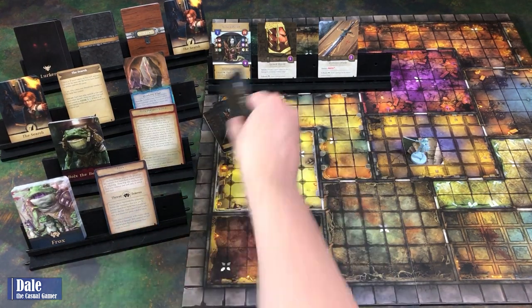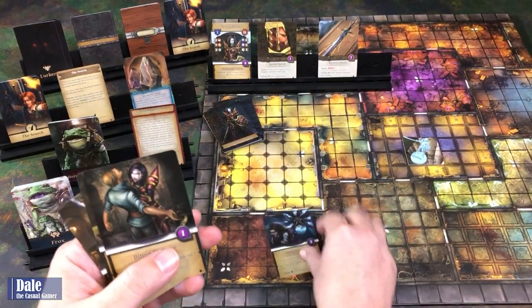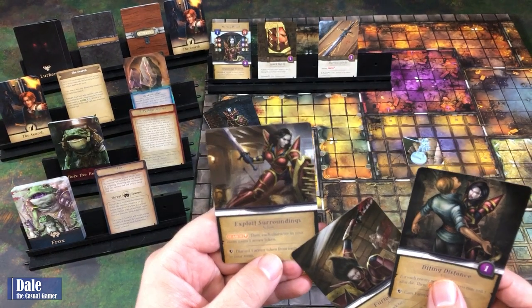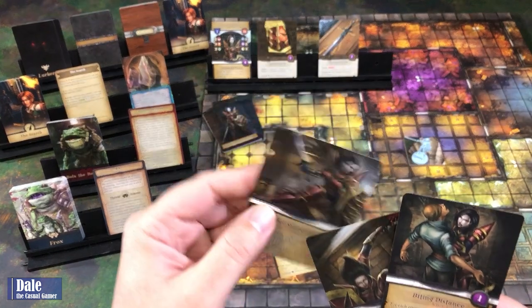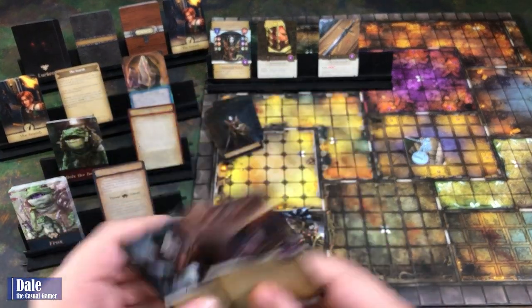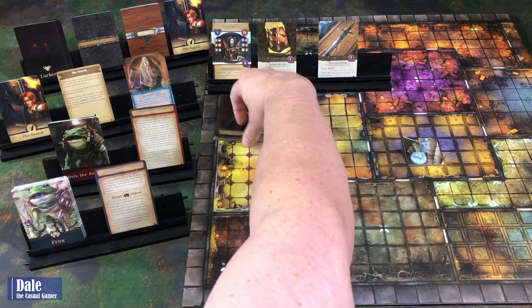We do have an option of Mulligan. We've got using shadows to gain two armor—probably not something I'm going to use right off the bat. We've got an attack action and exploit our surroundings—a search where each character in your room gains an armor token. I think we'll Mulligan those two. So we've got battle lust and sworn to protect, and these will get shuffled back in.